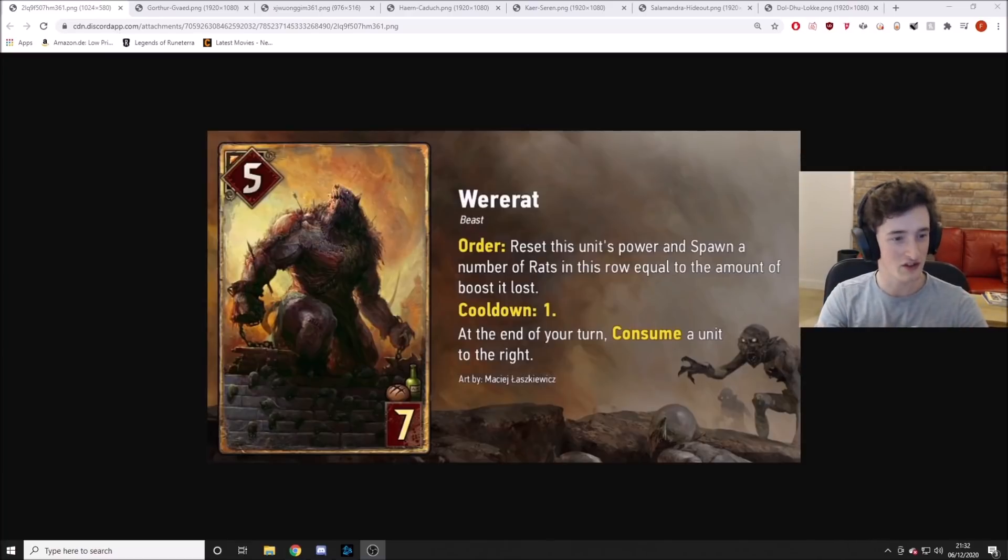We've got WereRat — this is the last monster unit. 5 for 7, order, beast: reset this unit's power and spawn a number of rats in this row equal to the amount of boost it lost, with a cooldown 1. At the end of your turn, consume a unit to the right. It's kind of an engine working similarly to how Vran Warrior with Arrakis Behemoths worked back in the day, if any of you were around for that.